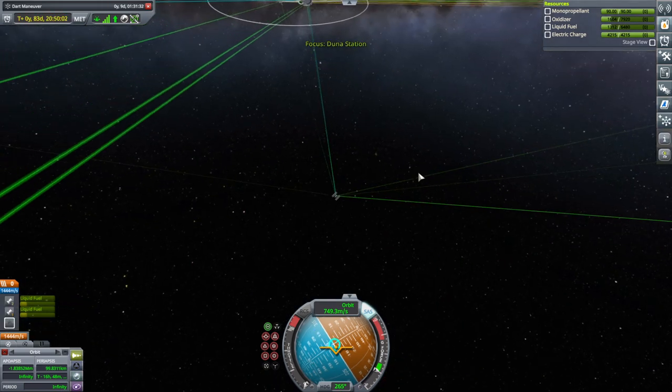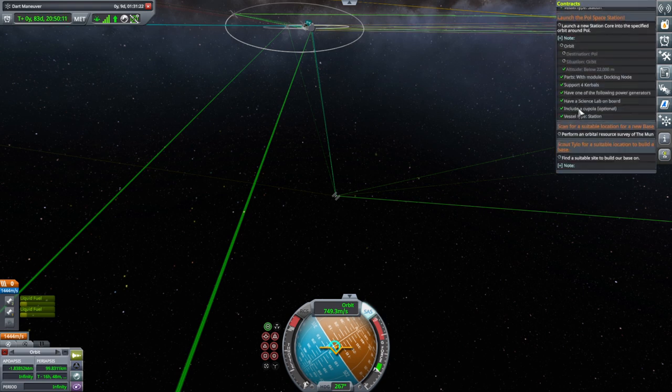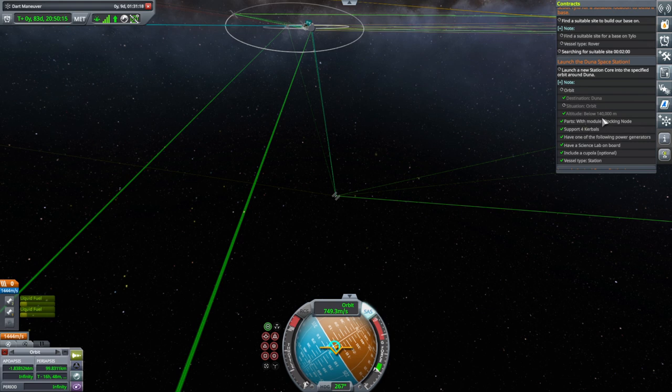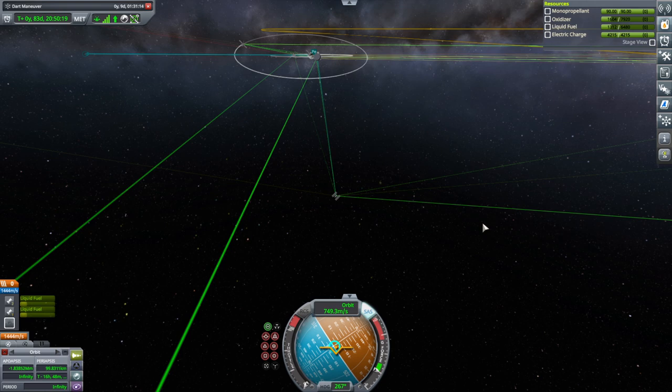On to Duna. It says altitude — oh, that's the Val station. That's a weird altitude. Altitude below 140 kilometers, so we're good there. We just need to get into orbit and then we are set with this.